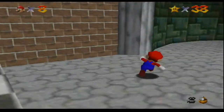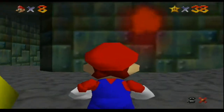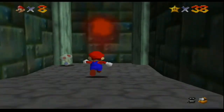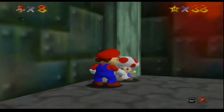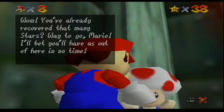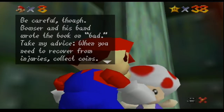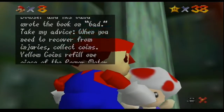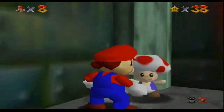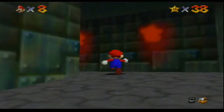But I'm not going to do that. Instead, what I'm going to do is come over here. There's a Toad here — let's talk to him. While you've recovered... wow, you've already recovered that many stars? Way to go, Mario. I bet you'll have us out of here in no time. When you need to recover from injuries, collect coins. Really? Thanks for that advice. I did not know that. Toads are so helpful, people. Don't ever forget that.